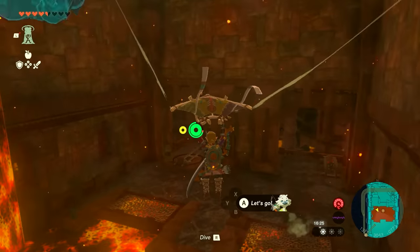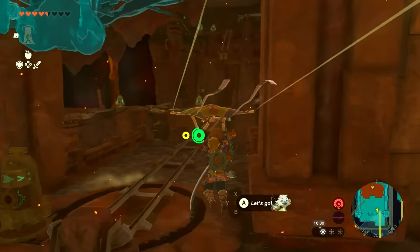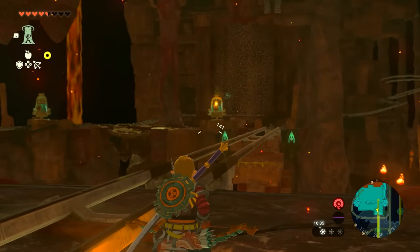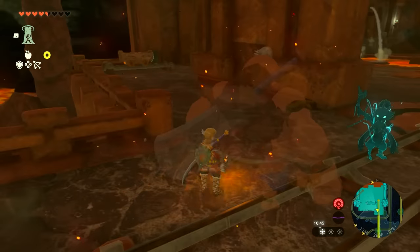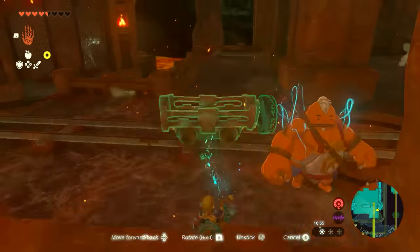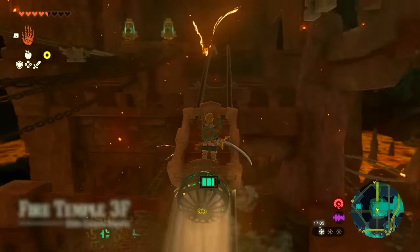Then you're going to paraglide over the lava pool that you used recall over earlier. Get here, go to the minecart track on the left, hit that little button there to raise the track so that it goes to the top one. Then grab a minecart that is around here, attach it, jump in, activate it, and we're going to go up to the section right over here. There is an enemy to fight at the back — go fight him.